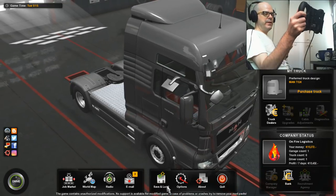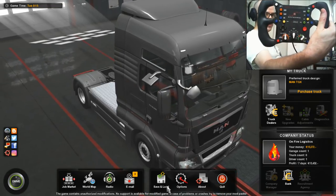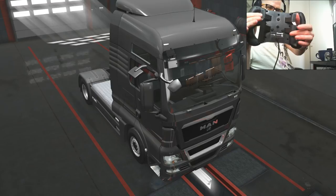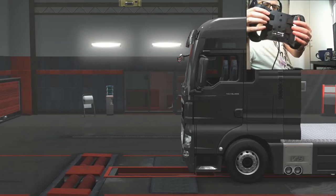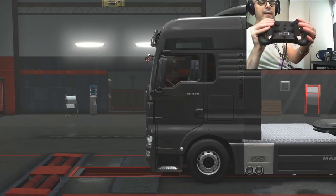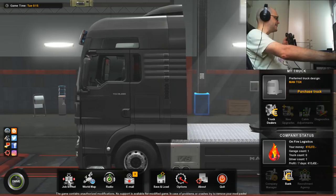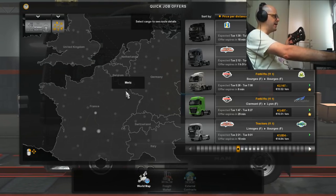This is a pretty good wheel for this game. It's got a lot of buttons on the front for you to use for various features and functions of your truck. On the back, I use this for the accelerator and brake, and I use these for indicators - they're quite nicely sprung. It means that your accelerator and brake can be quite progressive, which is nice. I'll choose a job and then we'll get driving.